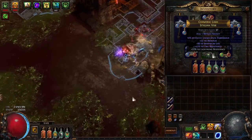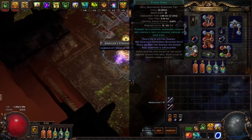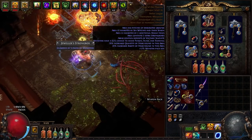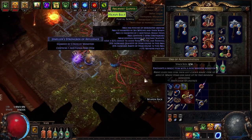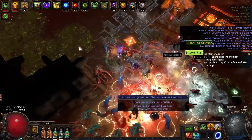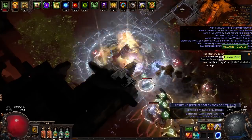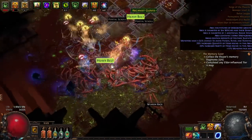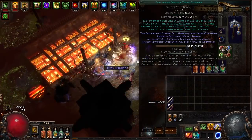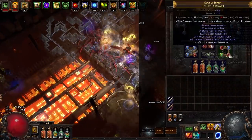Inside my gloves I have Summon Holy Relic linked with — well it doesn't have to be linked — but Flame Dash, Stone Golem, and Wrath. With Stone Golem and Holy Relic combined I do get over 700 life regen. Also, because this is a Guardian, you get a passive heal every 5 seconds — you get healed by 30% of your life over 1 second.